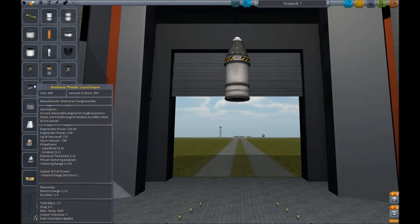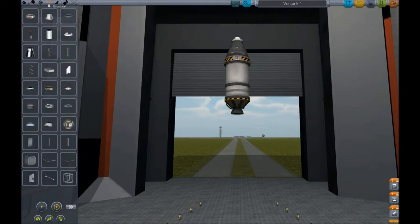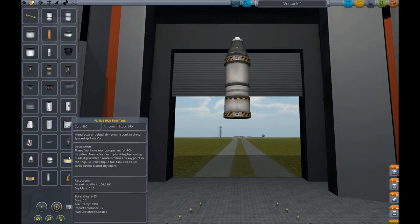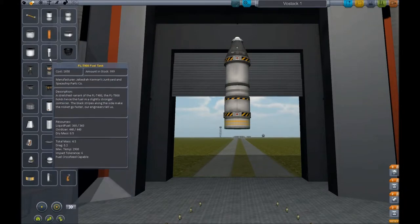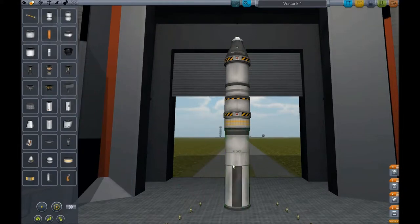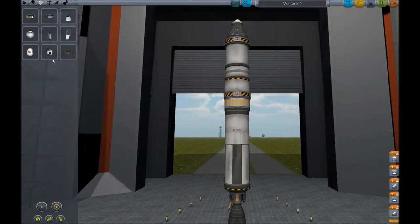That's a Mark-1 command pod with a Mark-16 parachute on it with a stack decoupler, a TR-18A, and you've got a T-400 fuel tank with an LV-909. For the second stage, you've got another stack decoupler, the RC-5 fuel tank, then the T-800 fuel tank with a big old T-30 engine on it — that's our second stage, going to push us out into a better orbit. Our stabilising thrusters are the RC-5 quads.